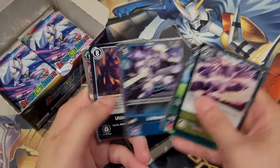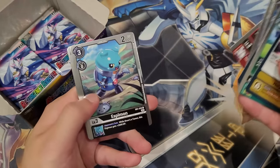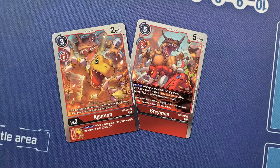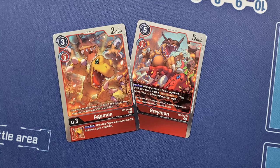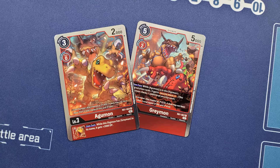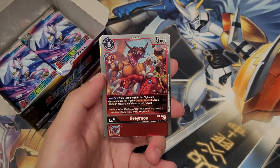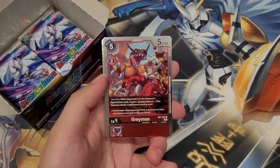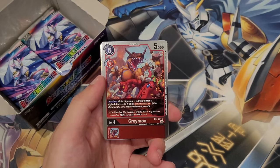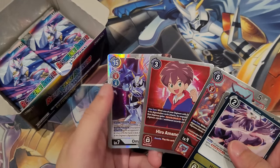Goonimon, Tapermon, Jellymon, Gammamon, SBmon, Greymon right here. This one has a very similar situation to that Agumon we saw earlier - this is originally a promo Greymon with the exact same effect as this one. With that special text, it's also treated exactly the same, so you can't include multiple copies. Even though this has a different code - RB1-007 - I don't know exactly why they did that, but it's interesting.